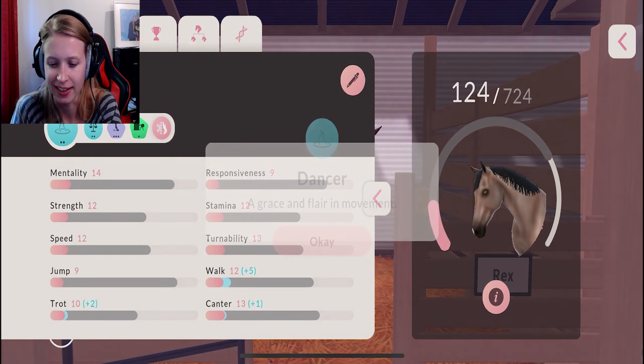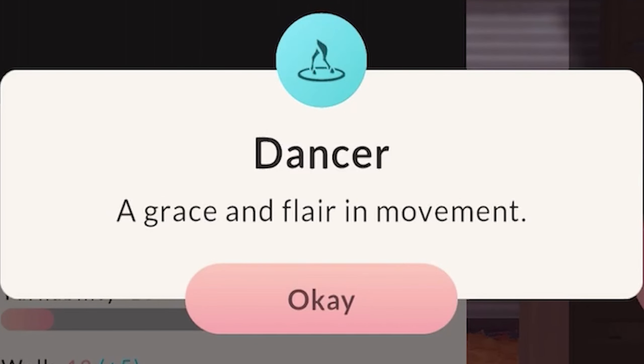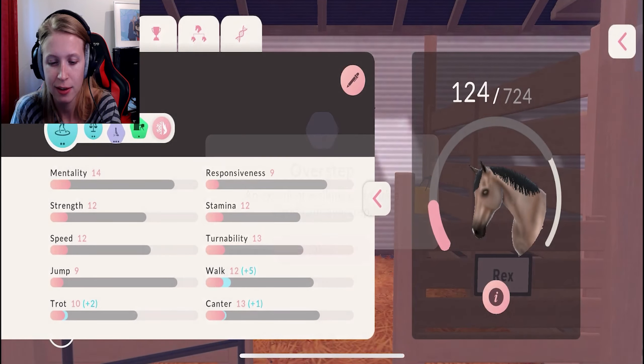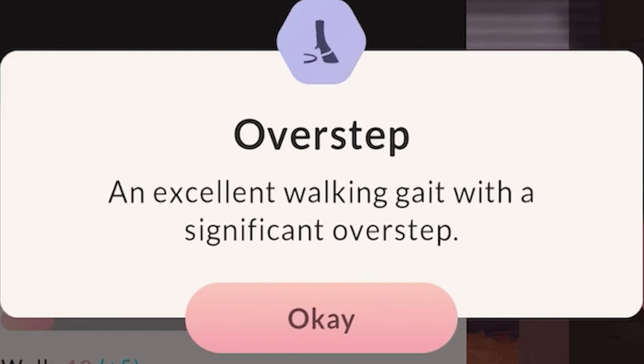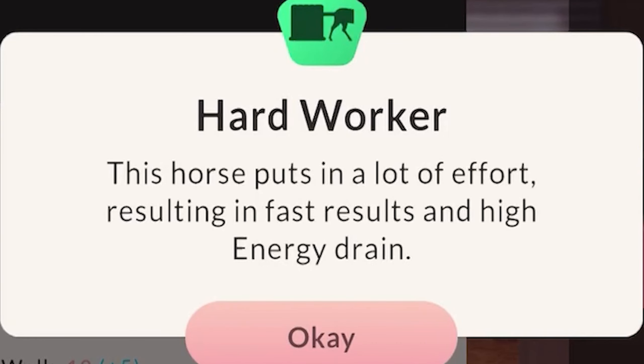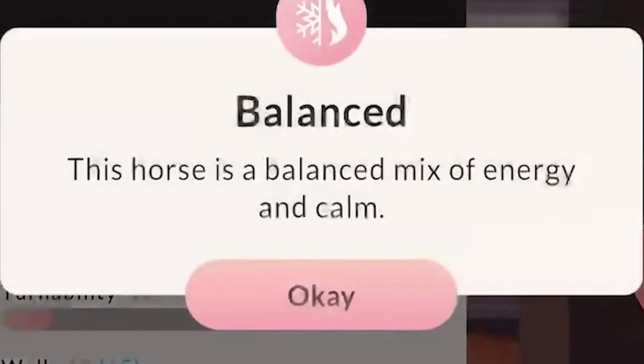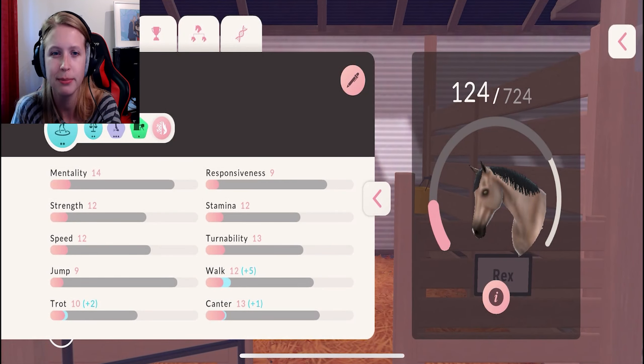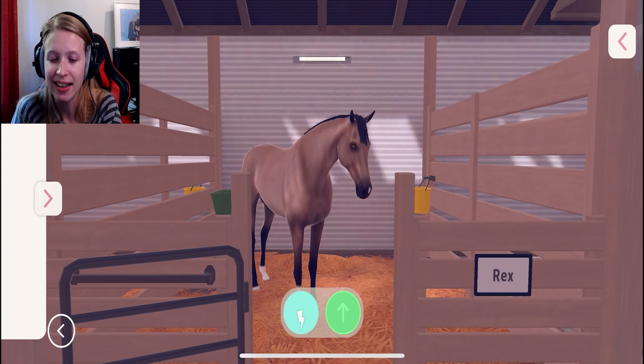Rex's personality: a dancer - how funny! Balanced, so he will be balanced further back. Overstep, hard worker, and a balanced horse. I can survive the dominant coat because his potential is amazing.